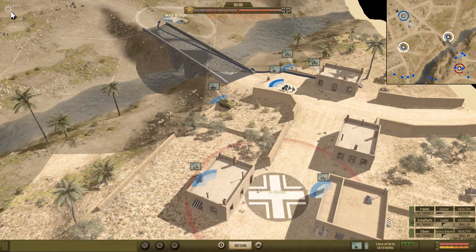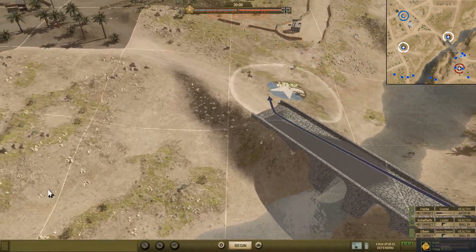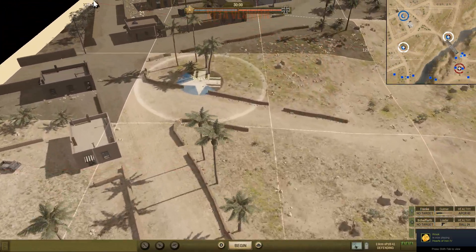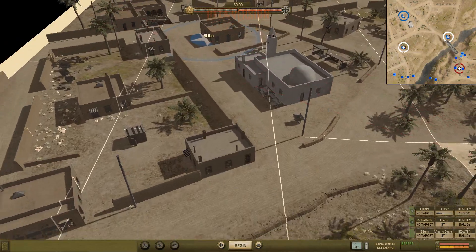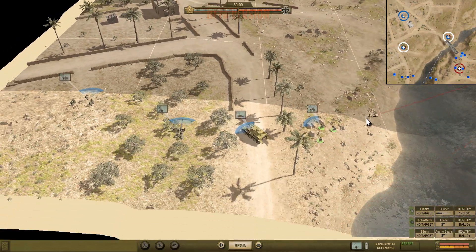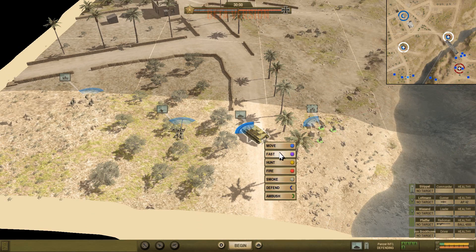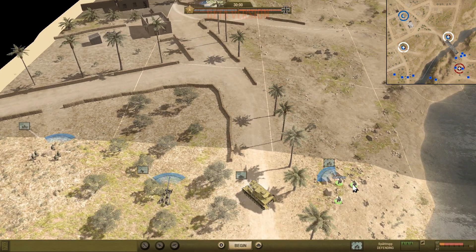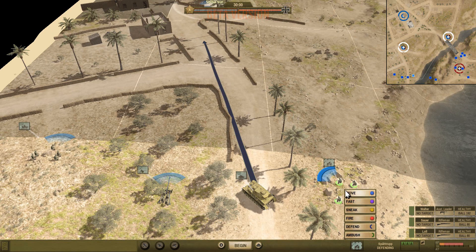I'm going to put this AT gun right here and eventually move the tank over if we need to. We can actually see the allied location over there — the town of Sheba. We want to try to advance on that town as soon as we can. I'll take this Panzer IV; it's the best tank on the map right now, and I'm going to start pushing it up to Sheba. I'll also move the rest of these guys — let's get the spa troop, a command troop unit, and push them forward.